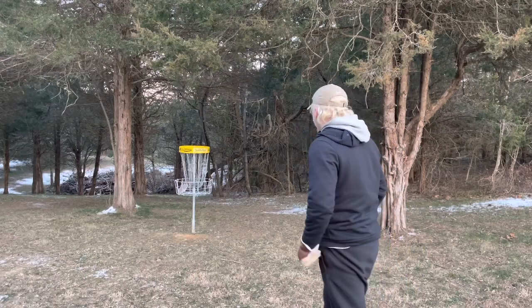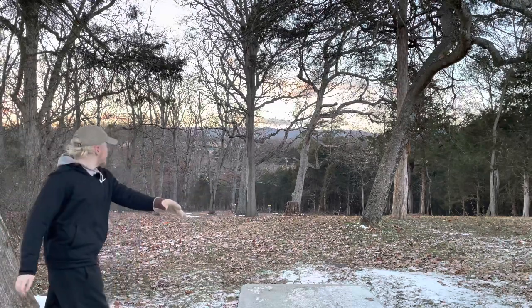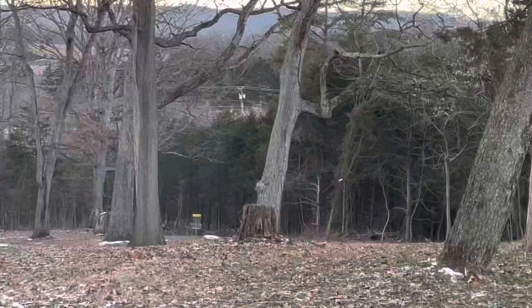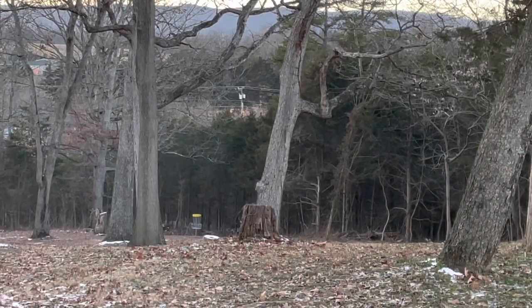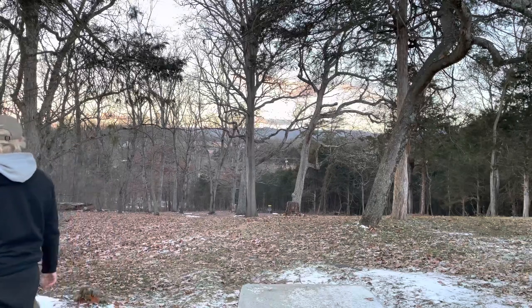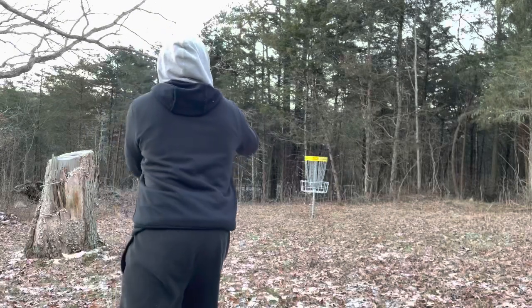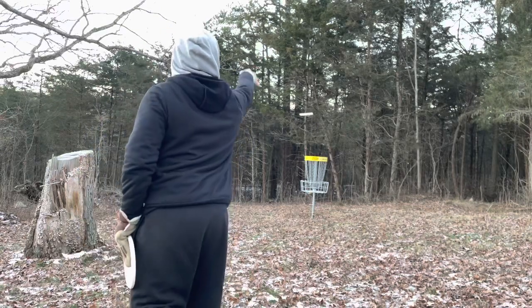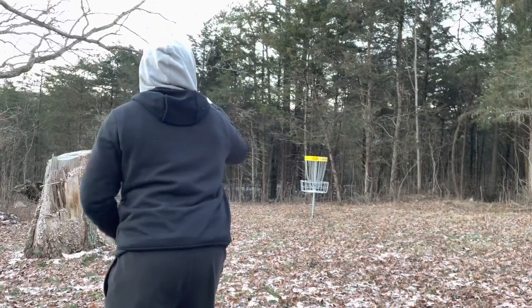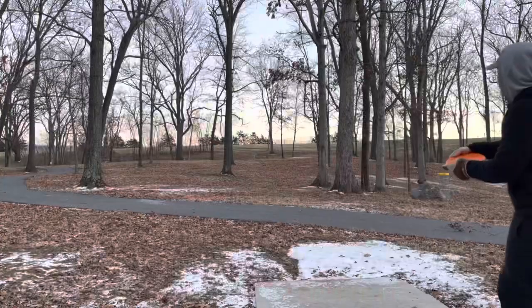Everything on Upper Meadows is a par three, just like Lower Forest is, so pretty fun. Here we go on hole 11 — pretty straight, a little over 200 feet but it's downhill. I tried throwing the forehand line there but absolutely shanked my shot and turned my Toro over. Here I go for my putt from where my Zone landed — trying to sink both of those just to get more putting practice.